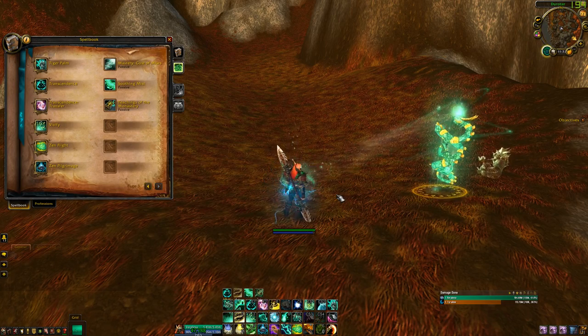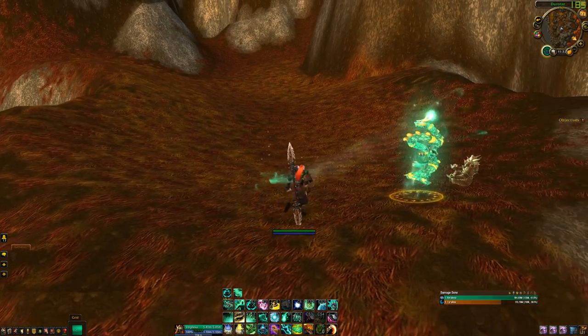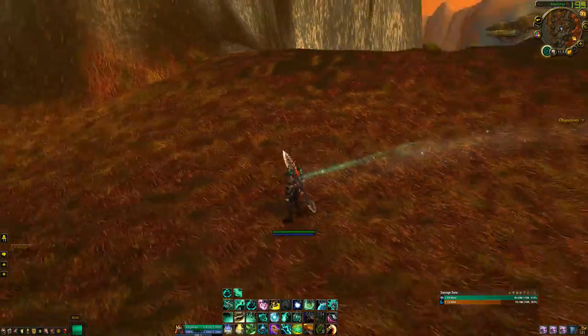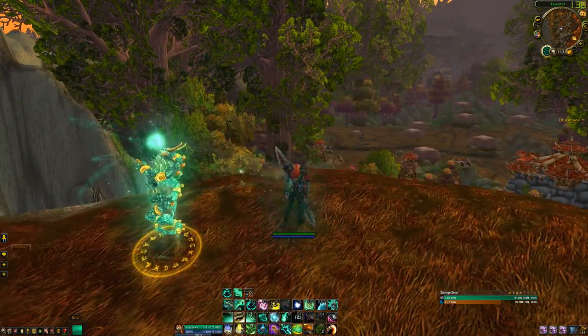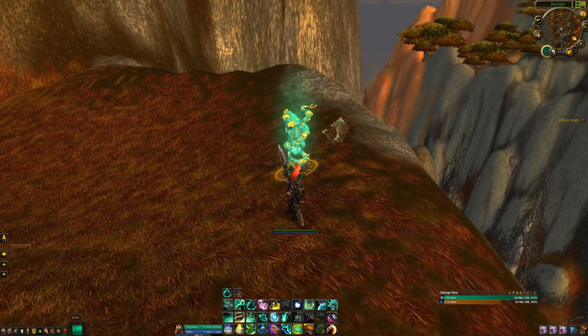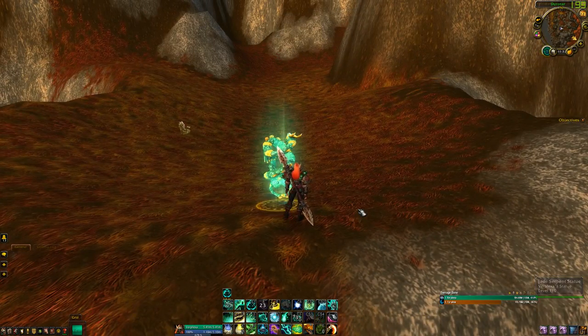Some tips and tricks: let's say I'm here and I get death gripped by a DK — maybe a double frost death knight team. I roll away, get death gripped back, roll away again. If his death grip cooldown happens to be up and I get death gripped again, I use Transcendence Transfer. His death grip now hits nothing — it's not a stun — and I'm back behind my pillar, so I can keep hiding and pillar kiting.